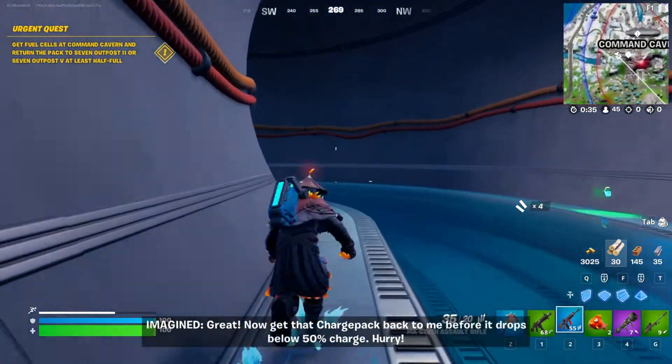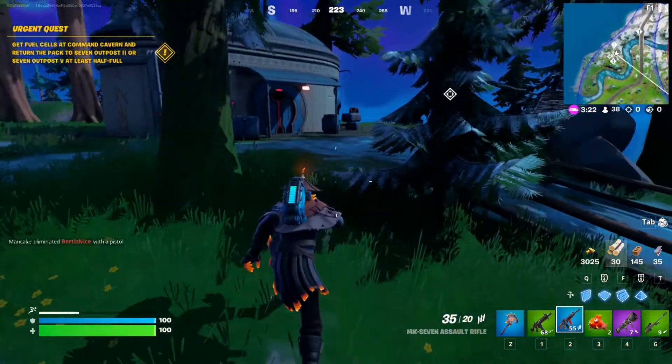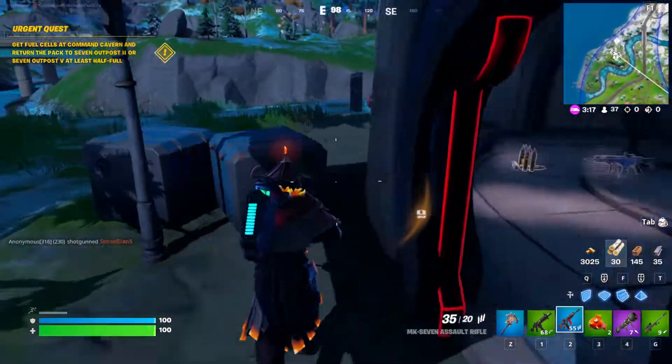Now get that charge pack back before it drops below 50% charge. Hurry! Then you book it back to the outpost and drop it off before you lose too much power.